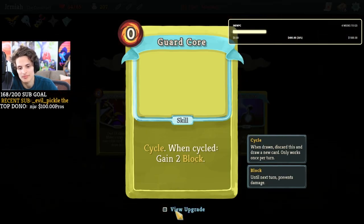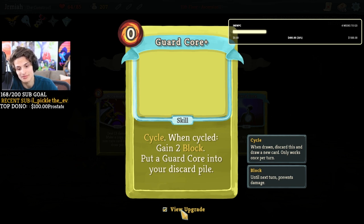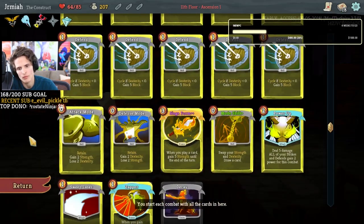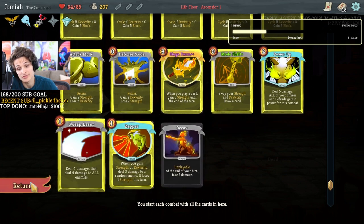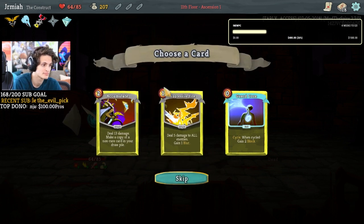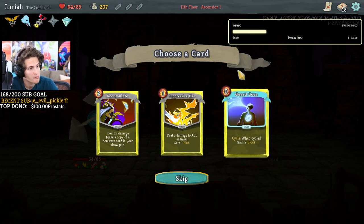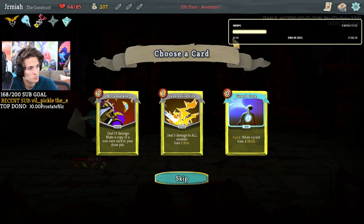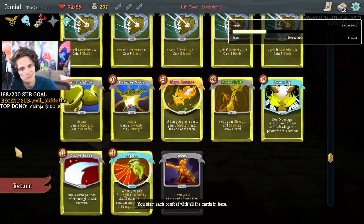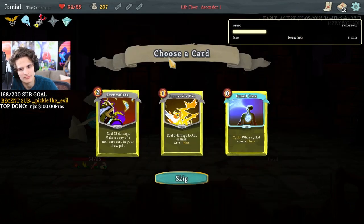One cycle to gain block. I want to know what the mega upgrade of this is going to be — this could be quite interesting. It just gives me block for free but with negative dexterity it's actually kind of bad. Make a copy of a non-rare card — that might be good with zapper but I'd rather do backup. I know about hazard proof. Mode shift retain — the mega upgrade makes it so you can hold on to it until you're ready to use it. I might just skip here.